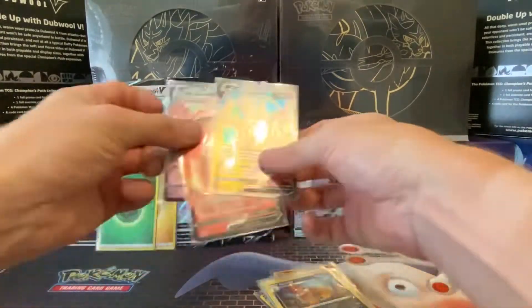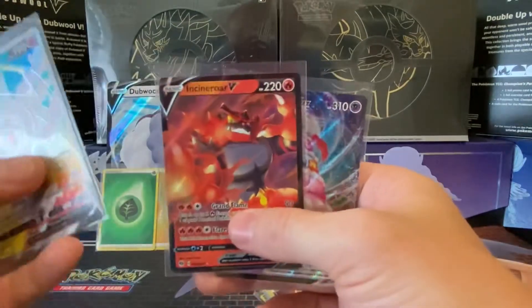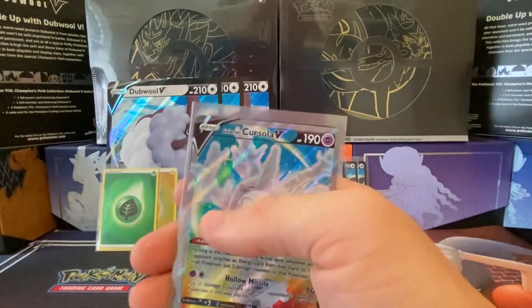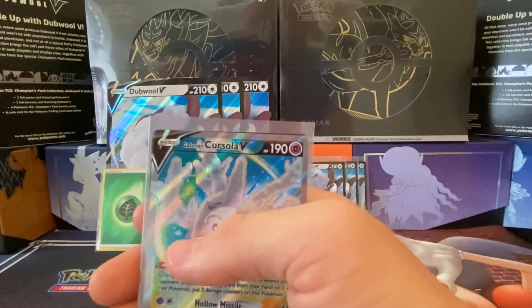So after all that, we've just got three pulls today: the Cursola, the Incineroar V, and the Alcremie V-MAX — that's out of three double V boxes. If you enjoyed that, drop a like and subscribe to the channel. Cheers!